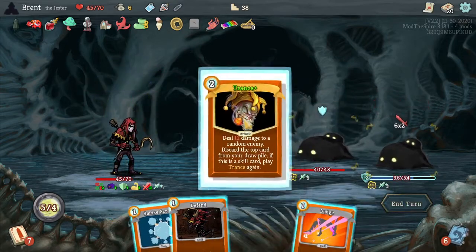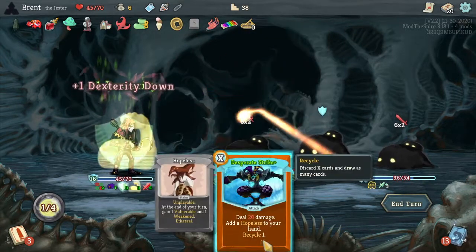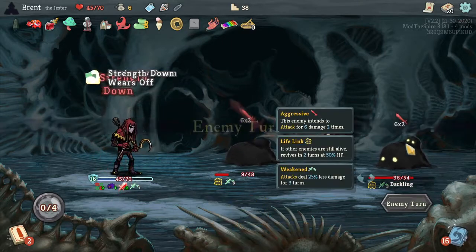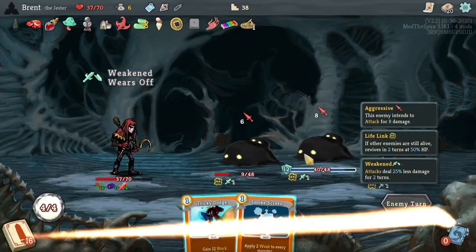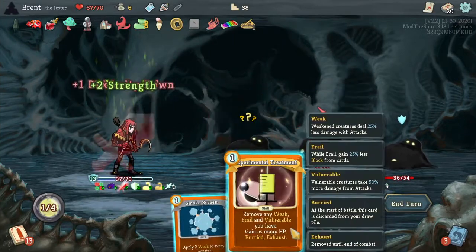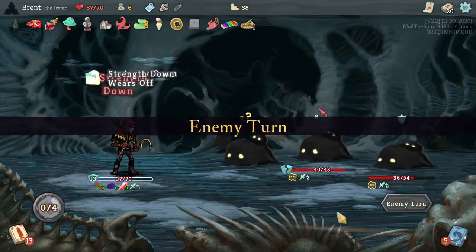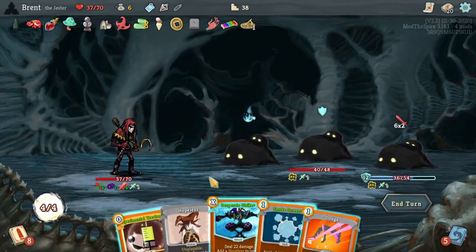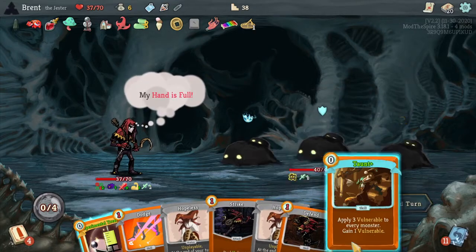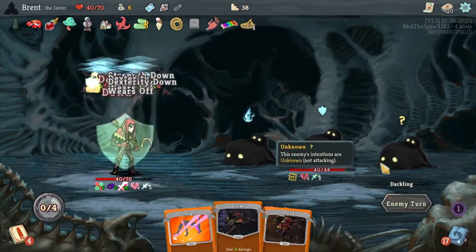Rebuff — kill that one. Tricky Dodge, block. I have another Experimental Treatment deck. We're really not that bad off. Let's do this — yep, kind of what I was thinking. We'll go ahead and use this — nom nom nom. And then yep, here's all the strength and all the weakness and the vulnerability. I was hoping to get — Tricky Dodge, that one's just good. I think I'd rather circle — I kind of want to get to Experimental Treatment. Didn't kill either one of the ones I wanted dead.